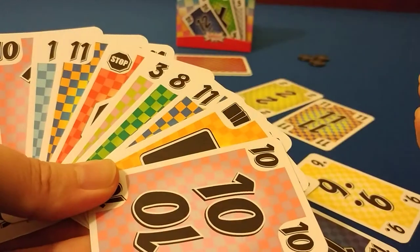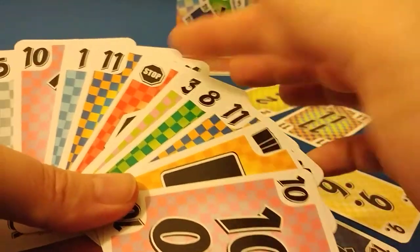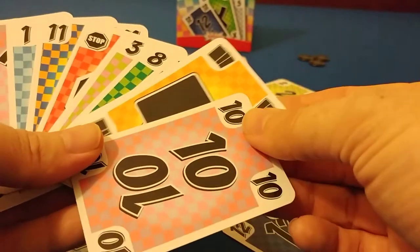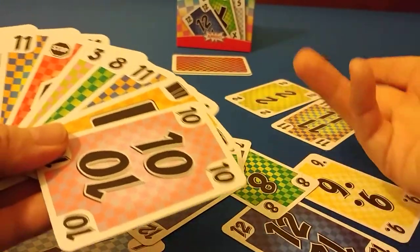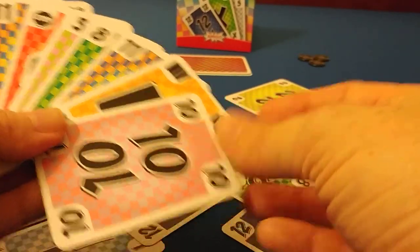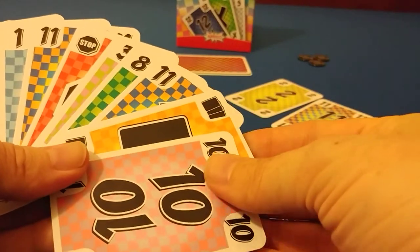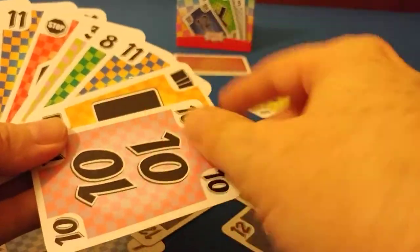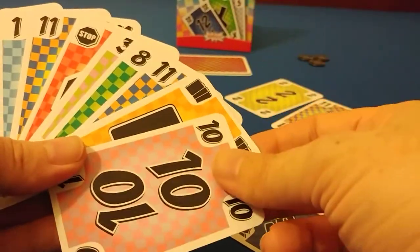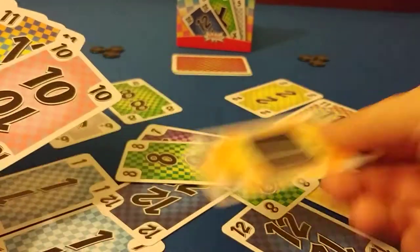He could play the stop card and automatically win, but it might be too early for that. He could instead play the draw-three card — meaning that whoever wins this pile would have to take three cards from the draw pile. He'll do that. So this player wins the trick and has to take three cards from the pile.